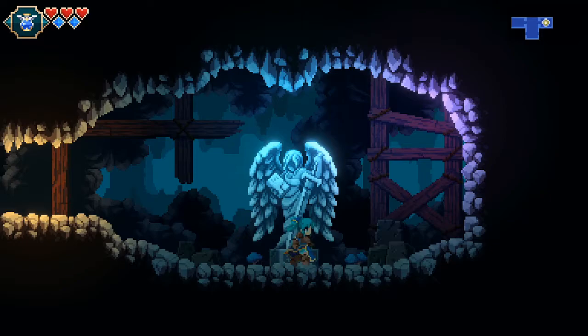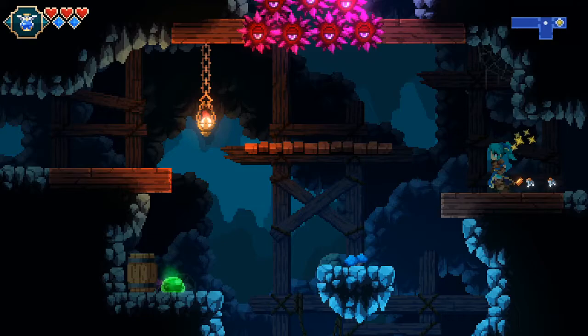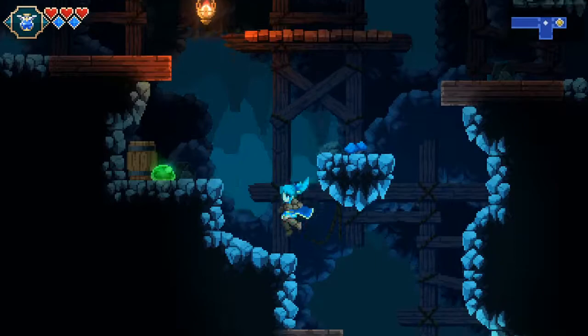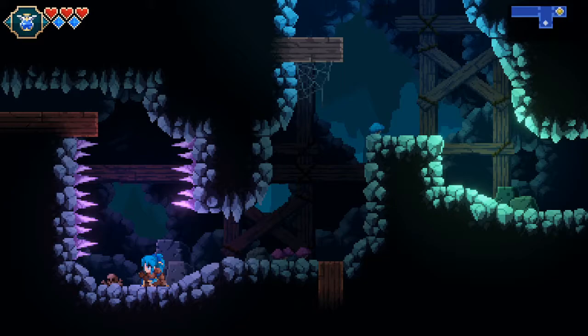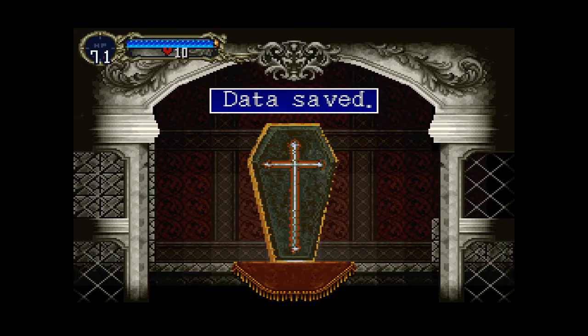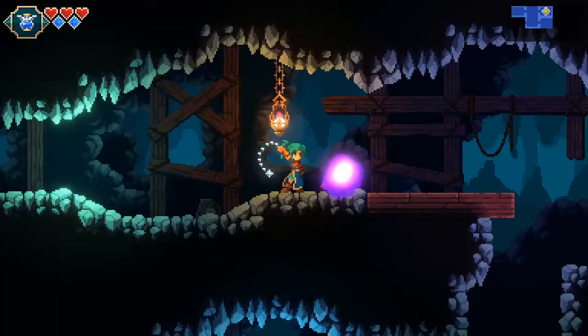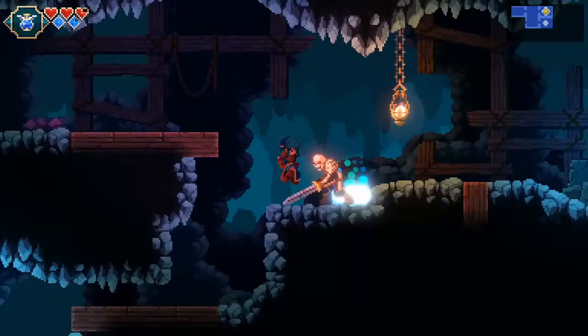I'm surprised there's no grandiose lighting effect when you save at these angel statues - seems like a missed opportunity since the devs seem to like their lighting effects. Maybe it's something they're planning to work on later. At the very least, a sound effect for some audio feedback. The save effect in Symphony of the Night is probably one of the most awesome - it's like an early 3D polygonal coffin that forms itself around you, spins around, and breaks apart.